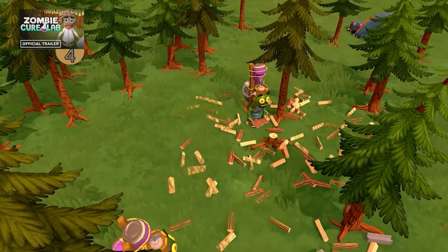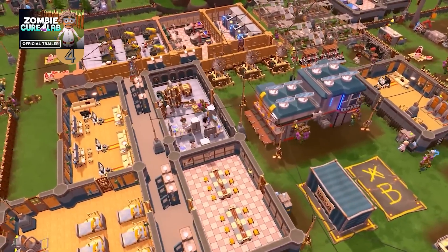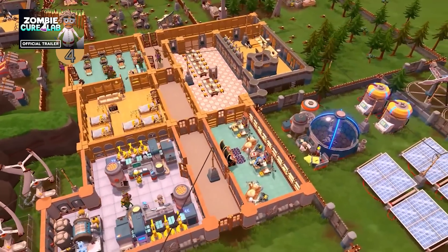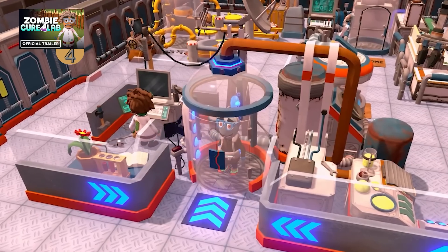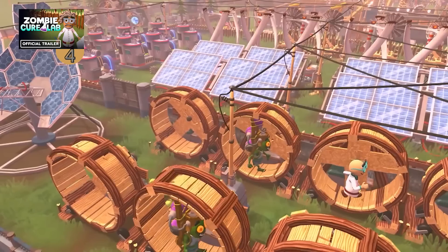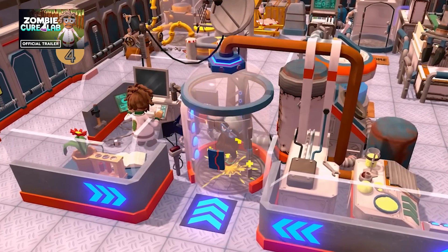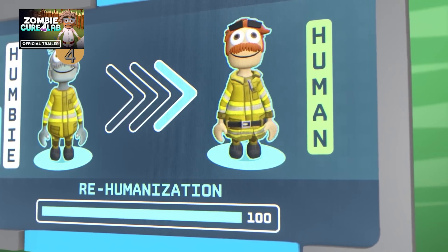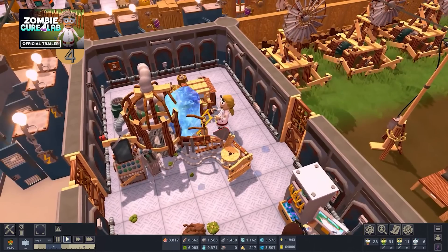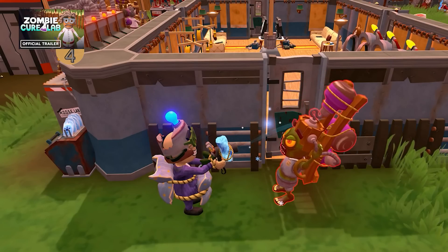Up next we have Zombie Cure Lab. I can't believe no one has done this concept before — it's a management game with zombies where the goal is not to kill all the zombies, but rather to cure them. It has all the mechanics you'd expect from a management game: lots of buildings, human scientists that operate those buildings and can research to unlock new technologies. There are still aggressive zombies, so you do need to defend your base, but rather than taking them all out, you need to capture them and start the process to convert them from a zombie into a humbie. It seems very well made with very positive reviews, and just came out into early access.